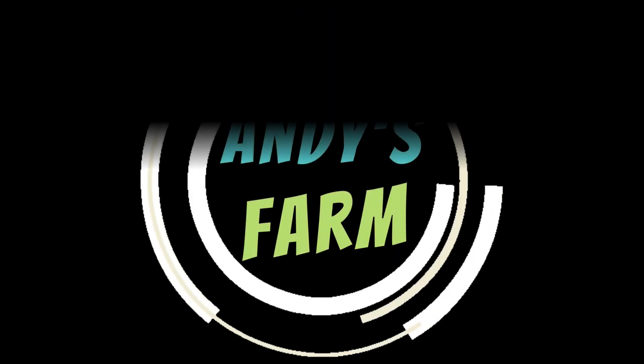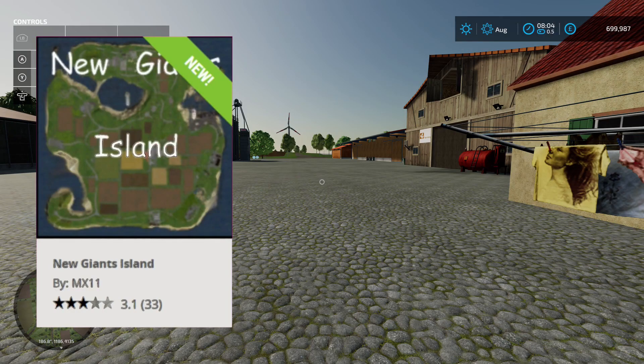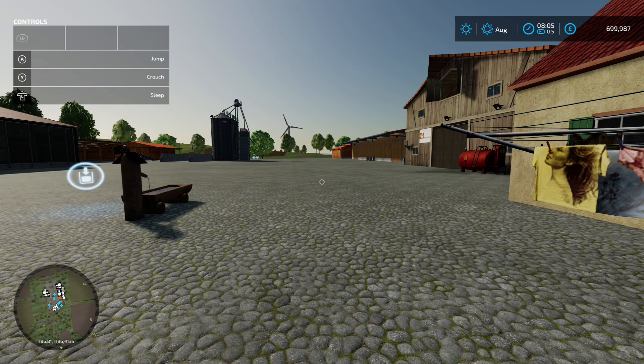Alright farmers, we're back with a map from back in the day. This is New Giants Island by MX11, 538.71 megabytes on the download. It says 'experience the beginnings, welcome back to the map from Farming Simulator 2009, pure nostalgia but with some extras.' Now I thought we've already had this map, and it turns out we did — the FS09 Island by Norblin. We'll have a little look around.